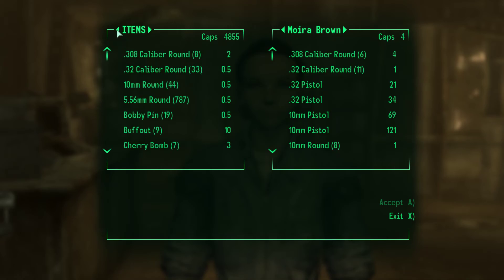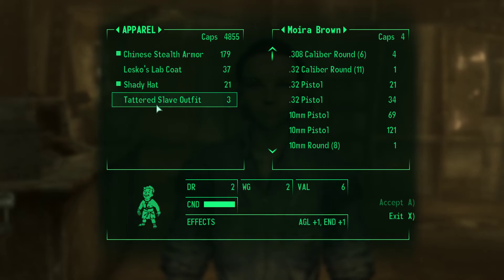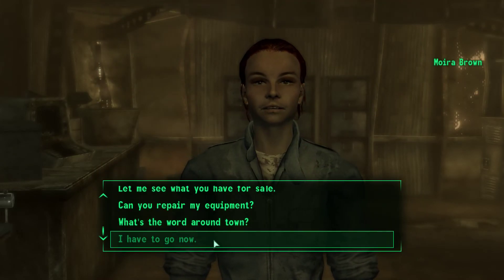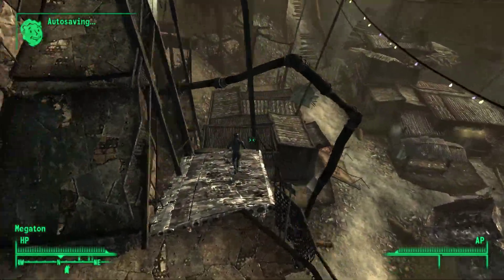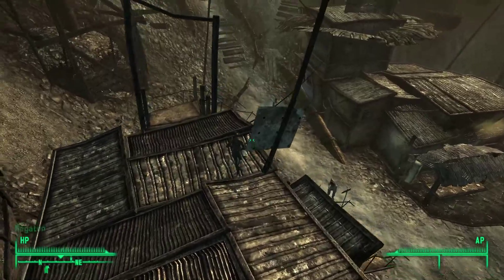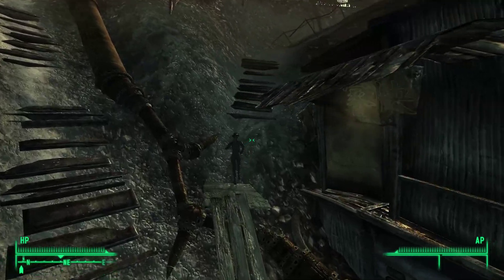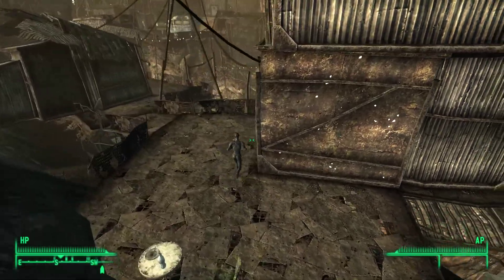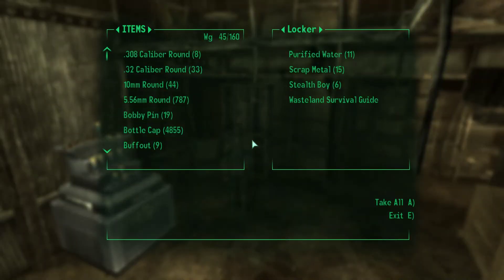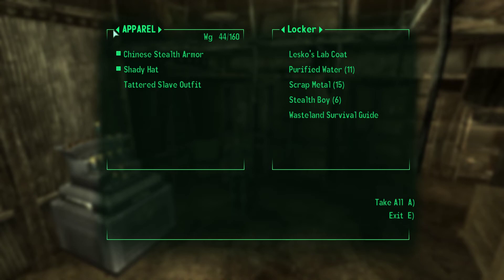Point Lookout doesn't take away your gear, but it is pretty hard — the enemies are pretty tough there. Mothership Zeta takes them away but gives them back right away as the game starts. We've got 94 caps, not much, but we'll get rid of all this stuff. I'm thinking even putting away Lesko's lab coat because I don't really need it. There are some science checks but they're only average difficulty.